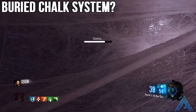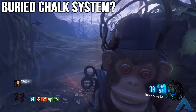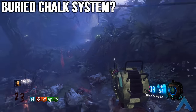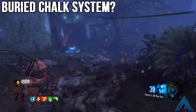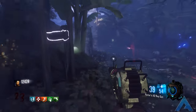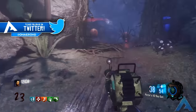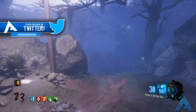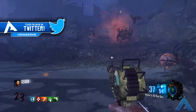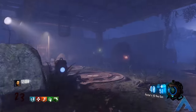Another concept I want in Black Ops 3 zombies is the chalk system from Buried in Black Ops 2. What seemed so stupid at first was actually the best idea from Treyarch during Black Ops 2. I still want to see this brought into Stalingrad with various weapons to draw anywhere on the map. I personally like drawing up the wall weapons and being given points for doing so — it felt like I had control of the map itself.